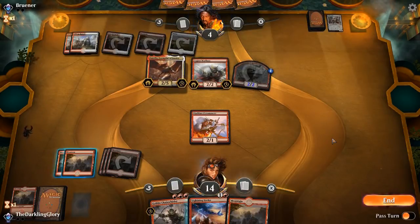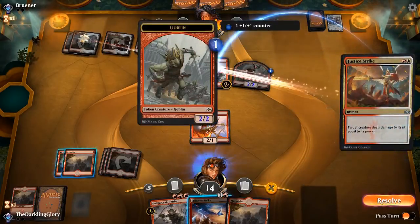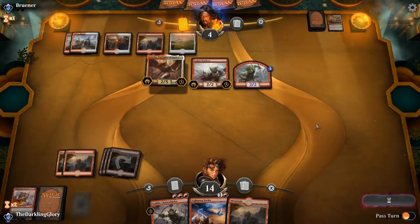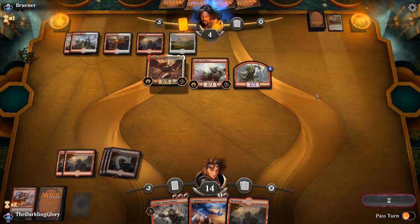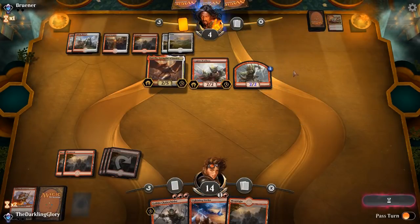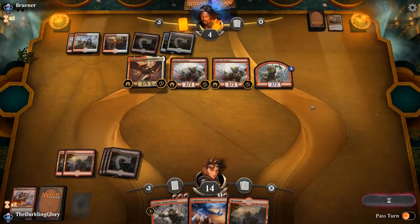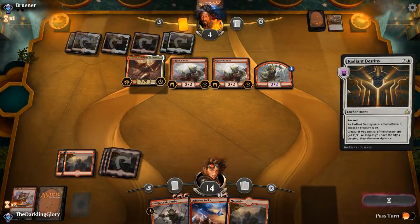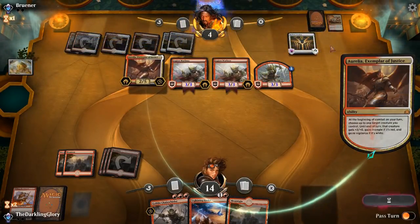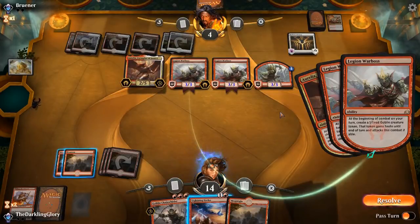Am I dead if they have a Lightning Strike? I'll be taking eleven. I'm not dead on board — they'll need something else to kill me. So I have this game unless they've got something good. Legion Warboss is going to make another goblin, and then Warboss can mentor that goblin. Does this kill me? I don't think that's enough damage. That is going to kill me — holy crap. Is this a Goblins deck? What do they even name? Goblin. Now I'm dead. Can I live if I Lightning Strike something? I didn't have the stop on their main phase anyway — yeah, I'm super dead. Wow, all right. I was not expecting that.